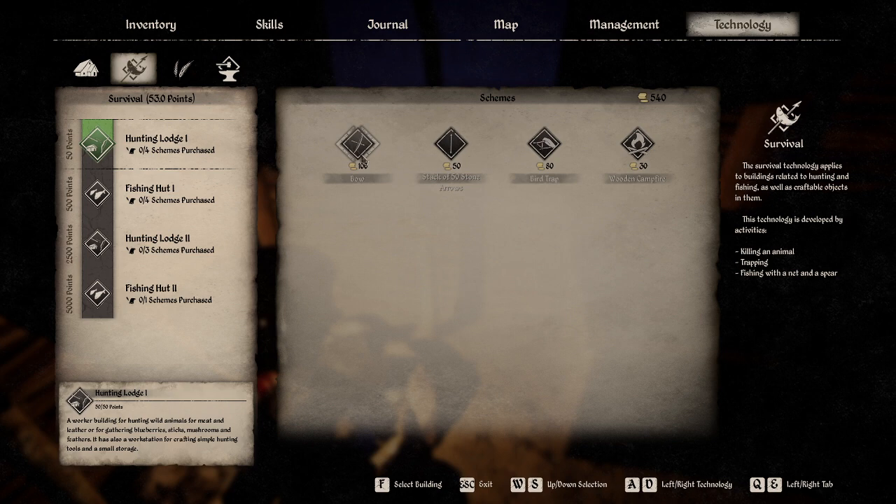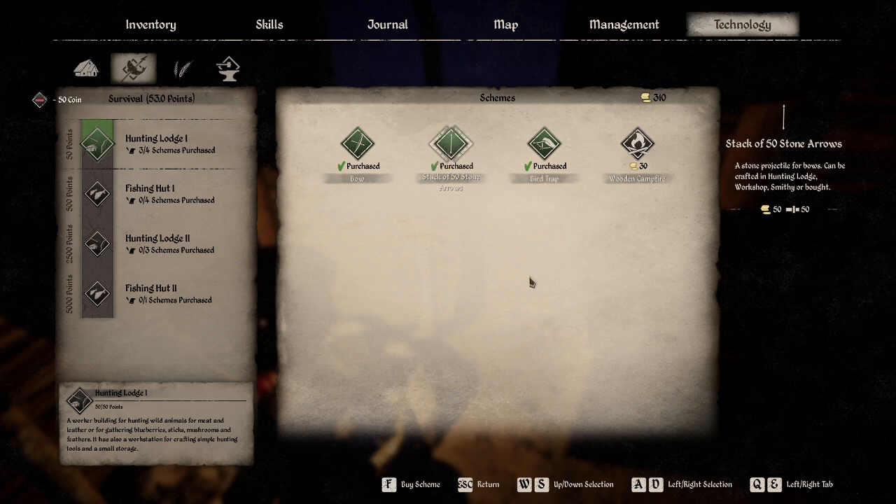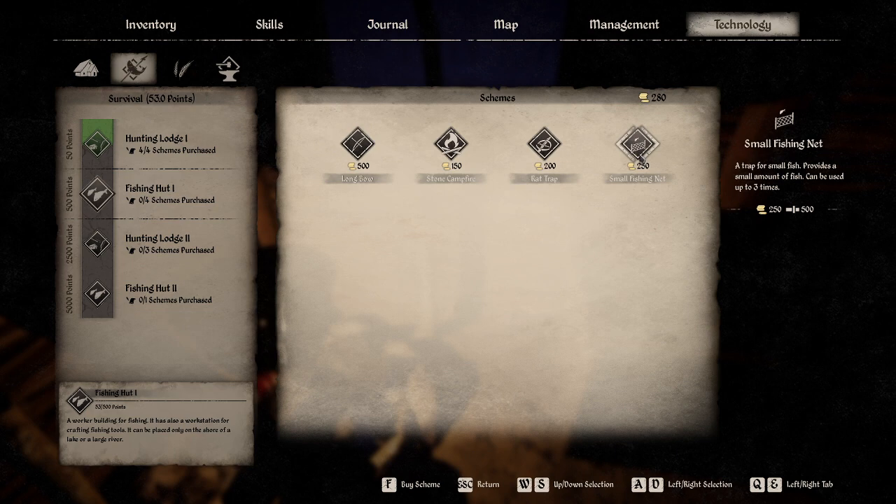We can buy the scheme for a bow now. A stack of 50 stone arrows — the bird trap is going to come in handy, let's purchase that. Excellent. 50 stone arrows purchased. And the wooden campfire, a more durable campfire made of firewood, for 30 gold pieces — purchased.